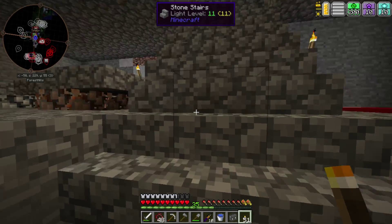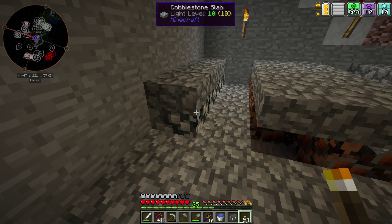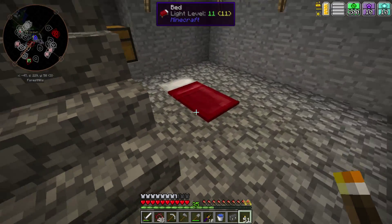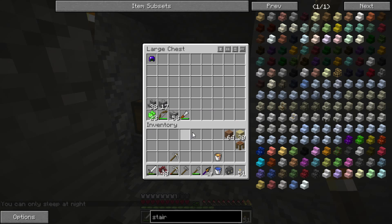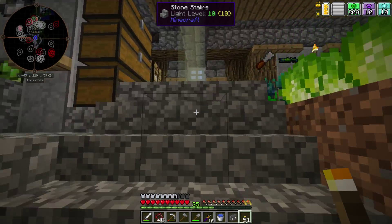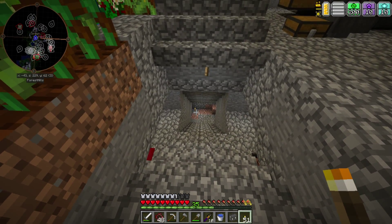We now have a double-wide way up. We have some oreberry bushes — aluminum, tin, iron. This is my bed. Got some business here. I've been doing some stuff with the chisel mod, which I love. All the way up. This is the initial little thing that I dug down.